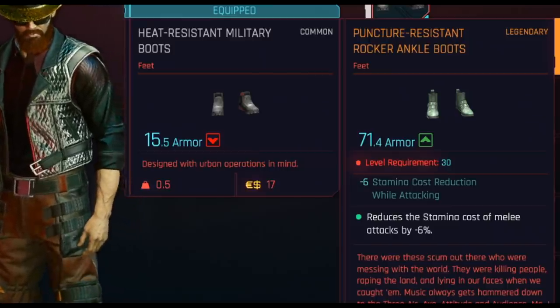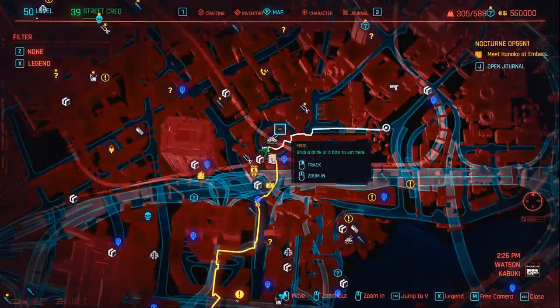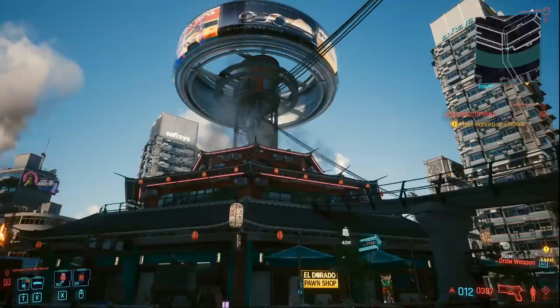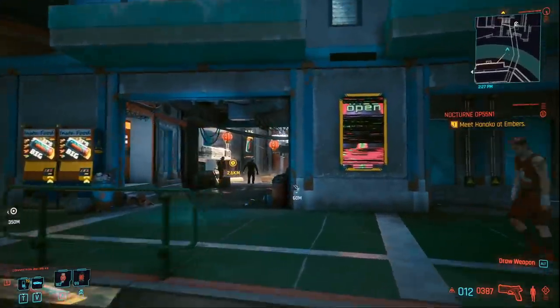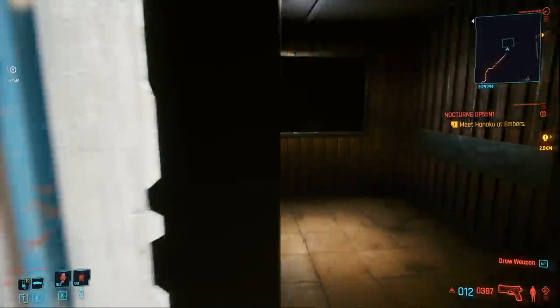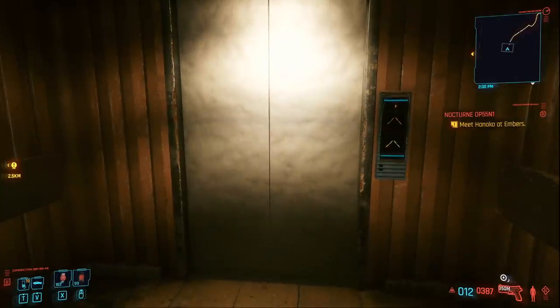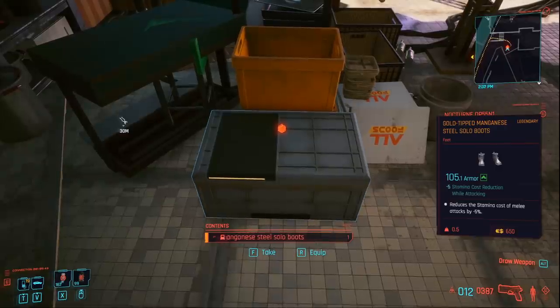So instead I'm going to give you an alternative pair of shoes that actually suit the outfit better. We're going to Watson, specifically to this large skyscraper building — just to the east you'll find a circle roundabout and you want to come to the south side. Turn around and on the other side there's a little way through to Chinatown, a little market district. Go inside, turn left and then left again and you'll find a lift. Open the lift, come inside, and choose floor three. That takes us up to the road above. Leave the elevator, go left and left again and you will find the legendary gold tip manganese steel solo boots — these give you 105 armor in total.